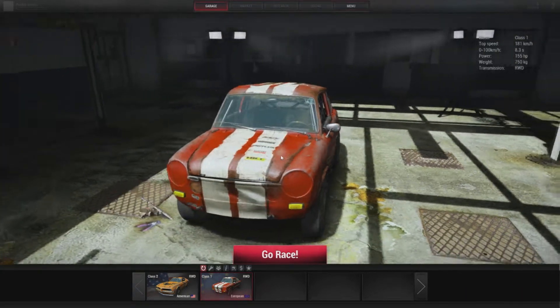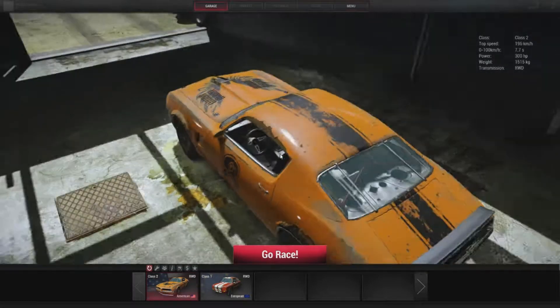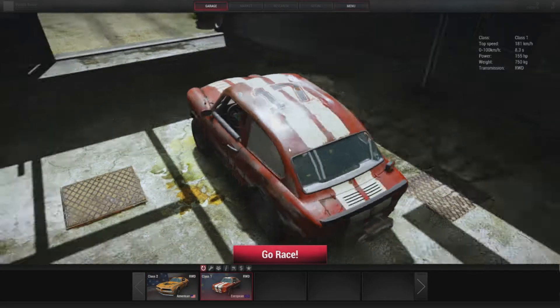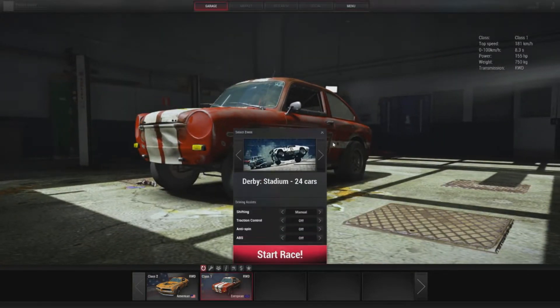In this pre-alpha demo you get two cars - I don't even know what kind of car that is, just an American one and a European one. You also get the choice of doing a demolition derby type thing, a race on gravel, and a race on tarmac. I'm going to show you all three different types.